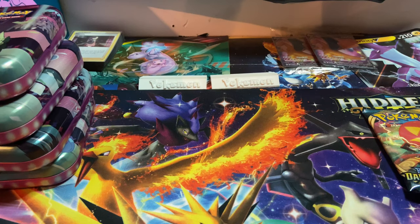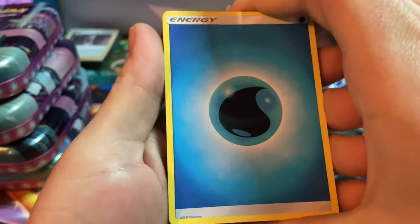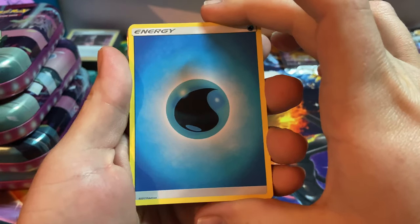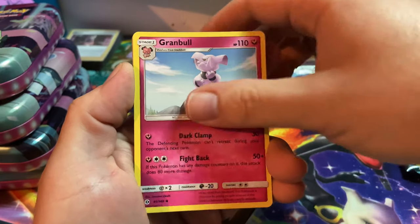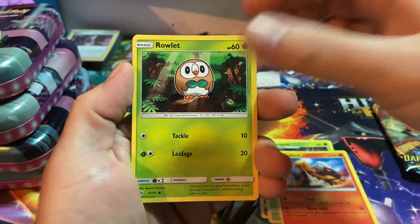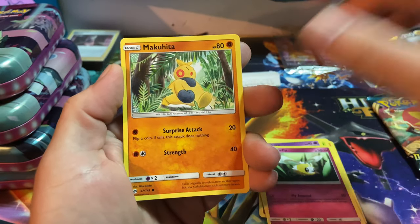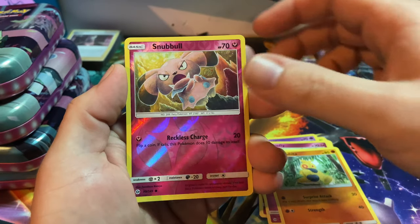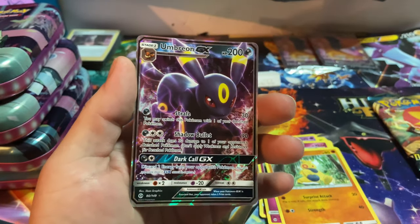First things first, we're going with the Sun and Moon base set, because base set is something I missed out on. For those of you that don't know, I started back up collecting with Unified Minds, so I completely missed out. Starting off with a Wawa energy - shout out to Pokeballers, you know who you are. We got Grubbin, Metapod, Torchic, Rowlet, Drowzee, Cutiefly, Makuhita, and a reverse holo.